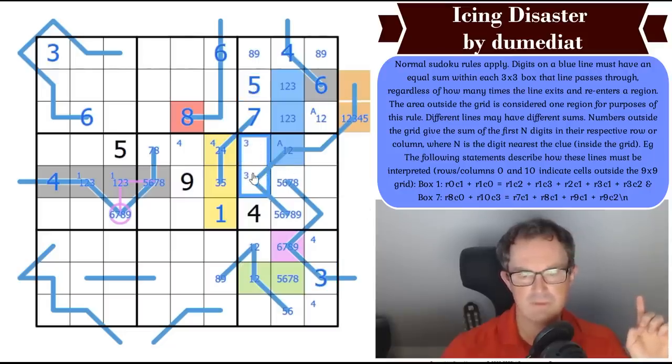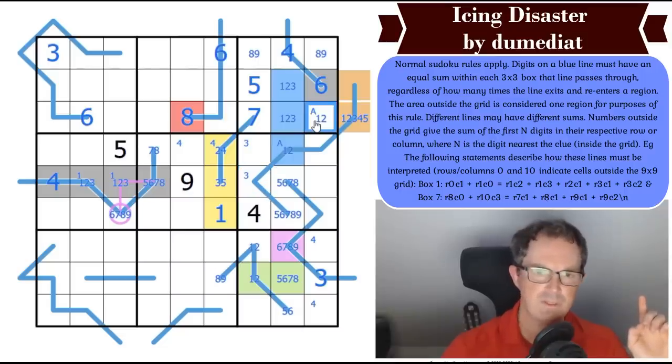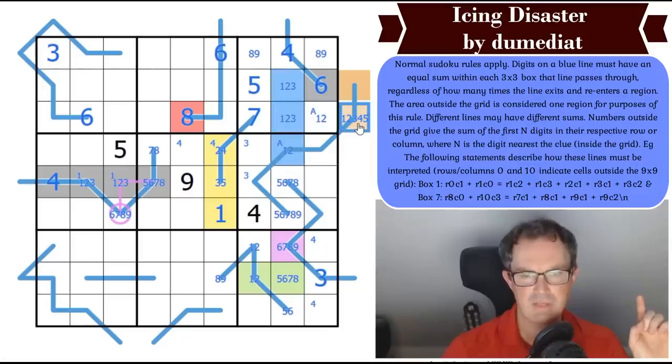Three is in one of those two cells in box 6 — I have a lot of difficulty believing it can be on the line. That's 2 by Sudoku, and that's 2 by Sudoku. That's then adding these two cells, which gets a bit higher.